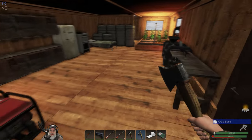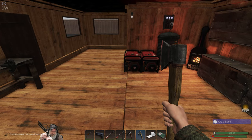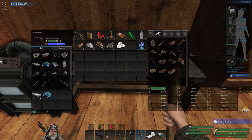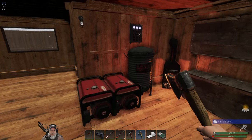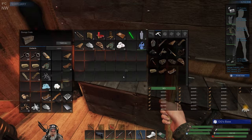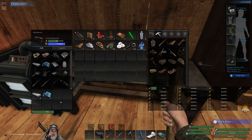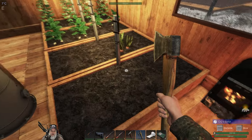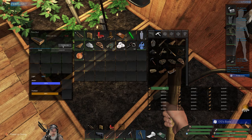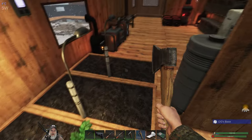February always throws one last blizzard at us right towards the end, so we can expect to get some pretty decent power from that wind turbine when the time comes. We need some scrap too - let's just grab this scrap here and we're waiting for that final circuit board.